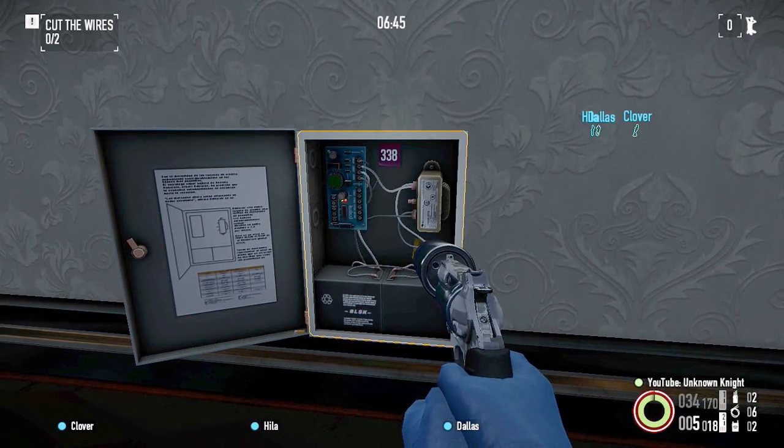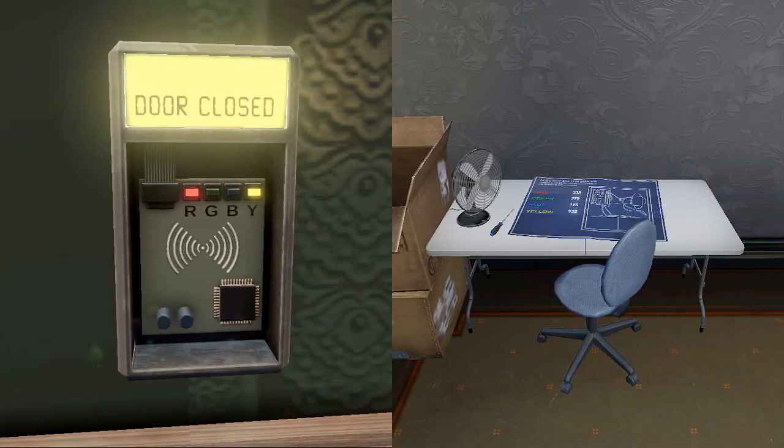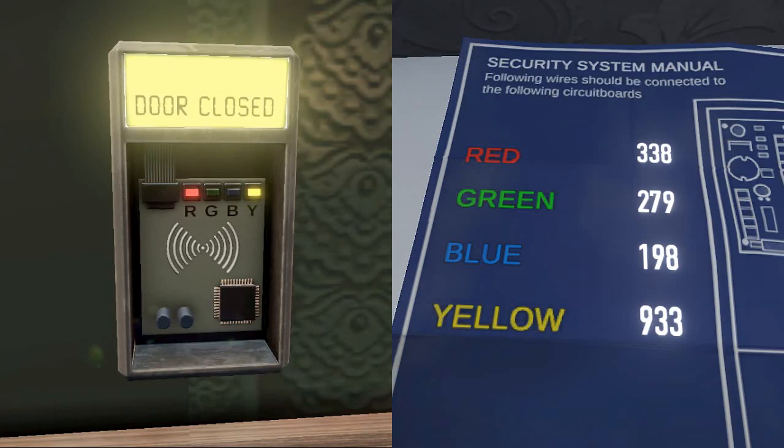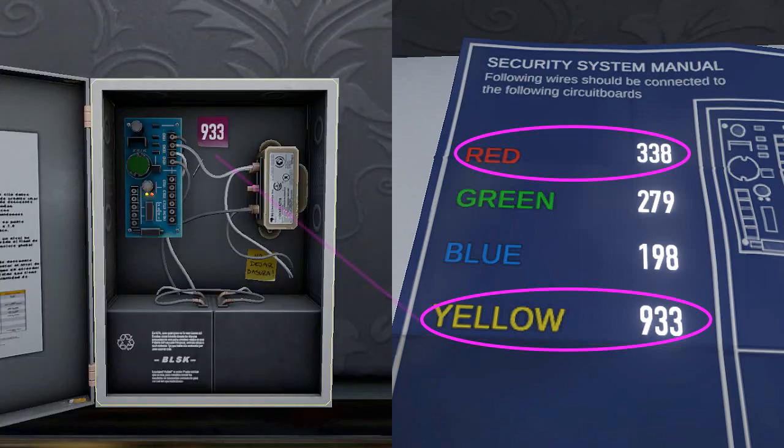Let's revisit the process. Right after opening up the keypad, Log directs us to find a manual, which will be atop a table in one of the rooms nearby. On the manual there will be 4 color-to-number pairings. After translating our colors to numbers, we'll locate 2 boxes with said numbers and snippety-snip.